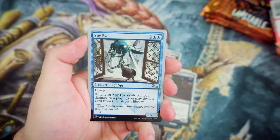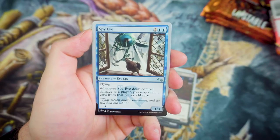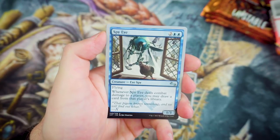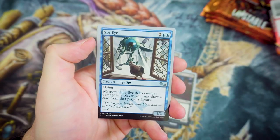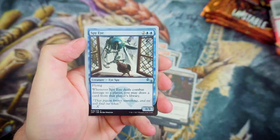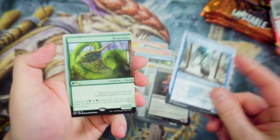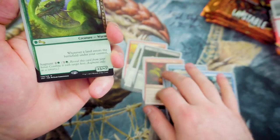Next up we've got Spy Eye — for 2 and 2 Blue, it's a Flying 1-3. Whenever it deals combat damage to a player, you may draw a card from that player's library. That's really cool — not just your typical 'deals combat damage, draw a card' effect. And our Rare, we've got Serpentine — this is one of the Augment cards.